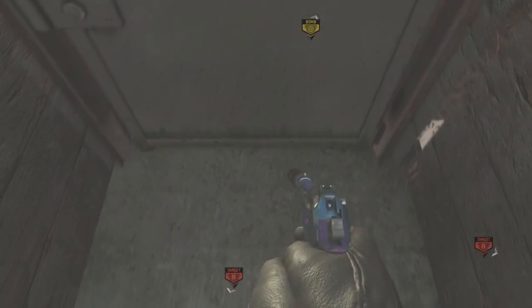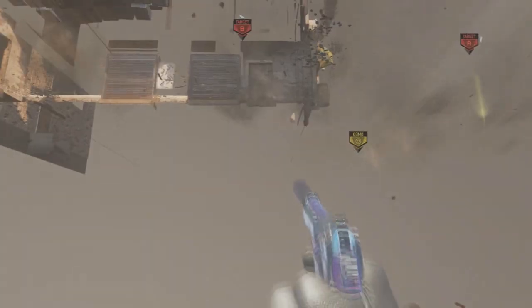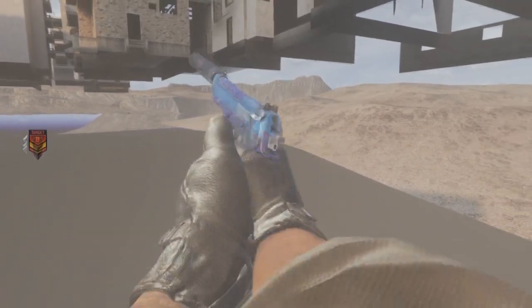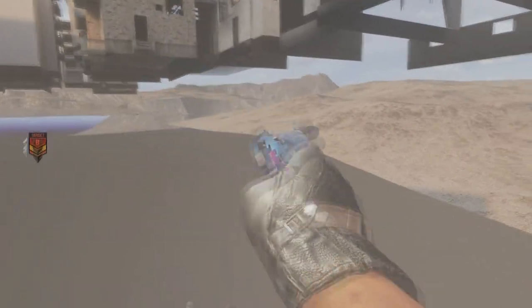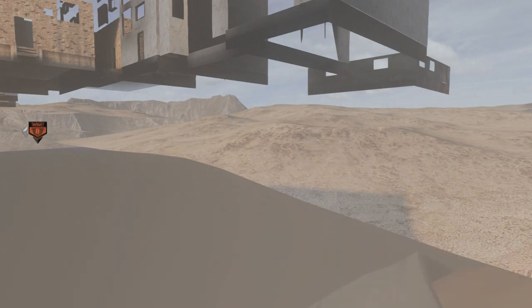Now once I get under here, I'm actually gonna show you the second glitch. You may have known this glitch before it was patched, but you could actually do an inspect your gun glitch by just inspecting your gun, holding the reload button, and then zooming in. They actually patched that method.